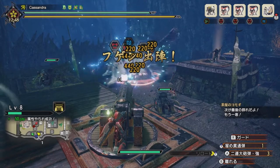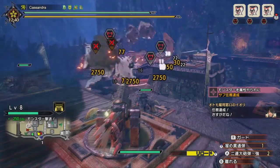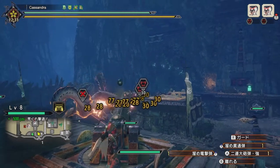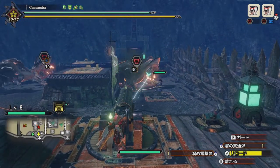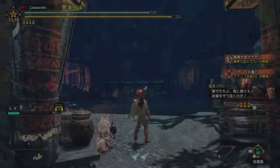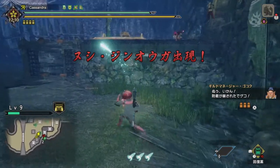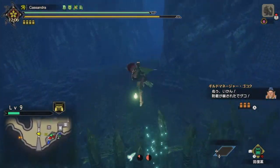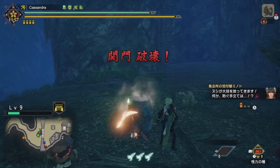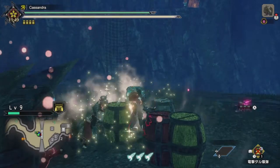If Fugen doesn't wipe the wave clean, pick off any survivors then immediately go to base camp once they've left to avoid the area-wide apex roar. Now, I want to flag one specific thing to watch out for. As the rampage areas are randomised, there is a single area type that sort of messes up this strategy a little bit. Most of the time you will get the option to use the splitting wyvern shot in Area 2 against the apex, which is very handy if the strat gets away from you. However, there is — I believe — one type of area where the splitting wyvern shot actually appears in Area 1, and you can use Dragonators in the second area. It's shaped kind of like an S and sort of snakes around to the left if you're facing the gate, and it's a real nightmare to deal with. So keep an eye on that. What I would recommend is that instead of the Fugen summon, you can actually use the splitting wyvern shot at this point, if the monsters are all grouped together, to clear out the field before the apex comes in.